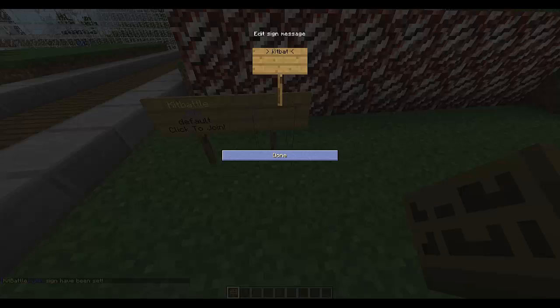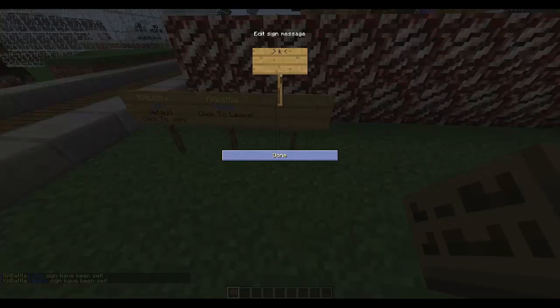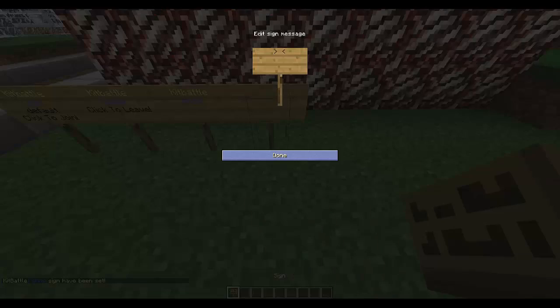You can also make a leave sign: Kit Battle, Leave. The third sign is a shop, which has very cool classes. You unlock them via tokens, which you get for killing people, and they will have different items that make them good.